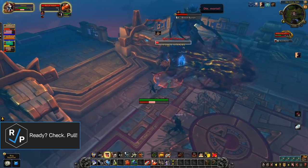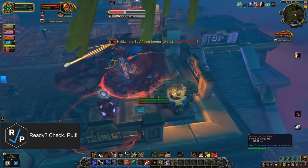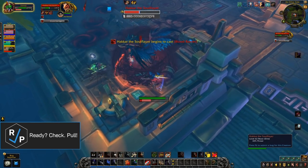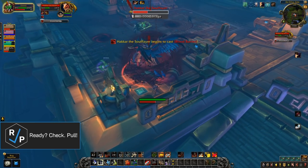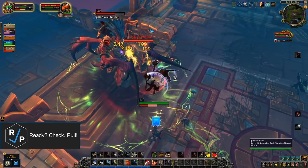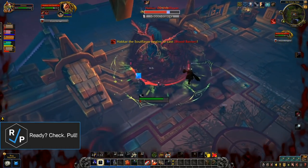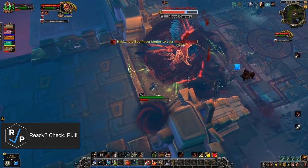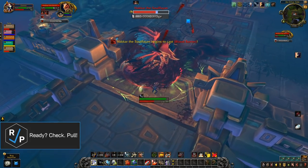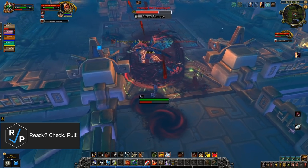When the adds die, they leave a pool on the ground that damages anyone standing in it, and it also resurrects the add after a short time. Some new adds will spawn alongside the resurrected adds, so this can get out of control if the boss takes too long to kill. The boss also has two other casts. Blood Barrier is a big AoE blast that hits everyone, including any adds still alive, forming a protective barrier based on the damage done. That means if you're too slow to kill the adds, the boss gets a bigger shield.